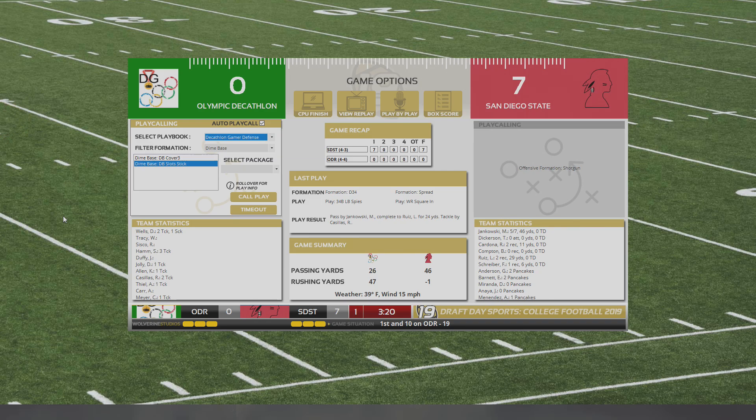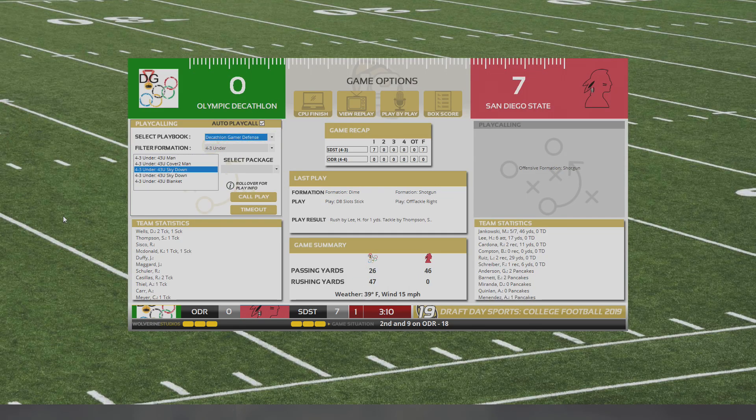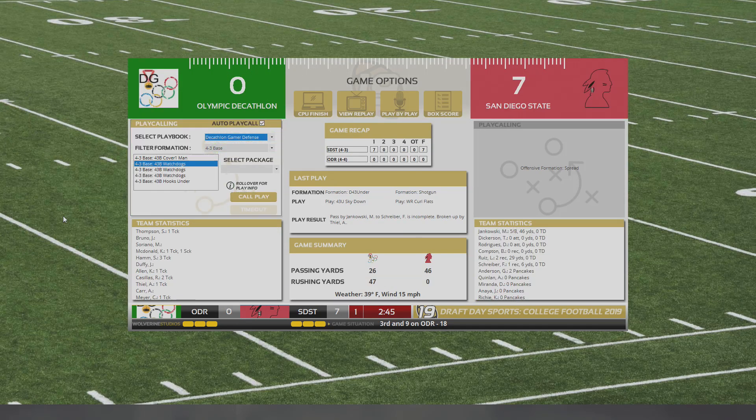This is Draft Day Sports College Football 2019, episode number 26. Mid-season here, we are 4-4, and we're up against San Diego State, who has a similar record — right about 500. I think they're 4-3 entering this game, but we are in a bit of trouble here.